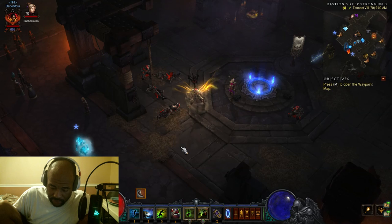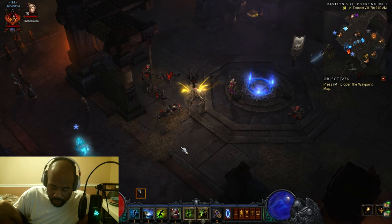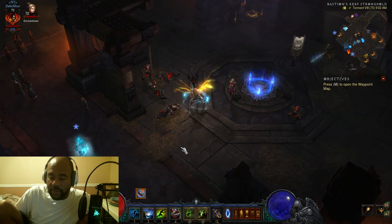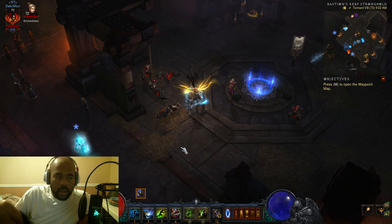Also make sure you stack up your Pool of Reflections — those little yellow pools. You can stack up to 10 of them to give you increased experience, and that will make things a lot easier for yourself. That's it for Paragon.